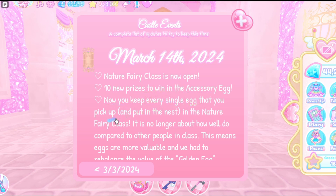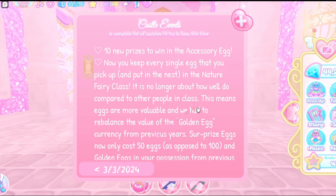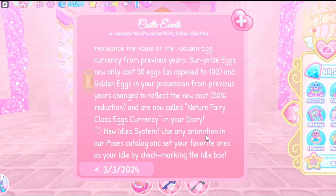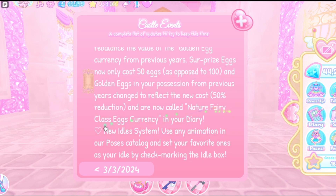Now you keep every single egg that you pick up and put in the nest in the Nature Fairy Class. It is no longer about how well you do compared to others in the class. This means eggs are more valuable, and they've rebalanced the golden egg currency from previous years. Surprise eggs now only cost 50 eggs as opposed to 100, and golden eggs from previous years have been adjusted to reflect the 50-egg reduction. They are now called Nature Fairy Class currency in your diary.